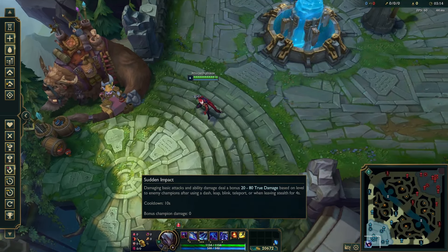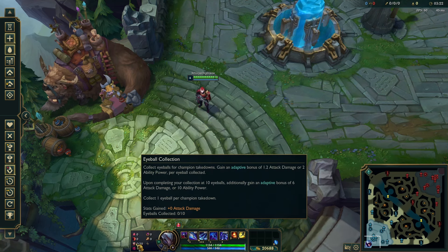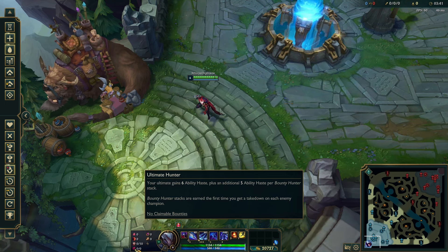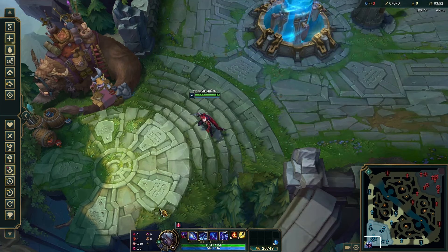If you go Electrocute, you always take Sudden Impact — it's the only good option for the first choice in the Domination tree. Eyeball Collection is also the best second option. For the last slot, Relentless Hunter or Ultimate Hunter depends on your first item. If you go Eclipse first item — which I don't recommend due to its low win rate — you have to go Relentless Hunter because you won't build Youmuu's. But if you build Youmuu's, you have to go Ultimate Hunter.